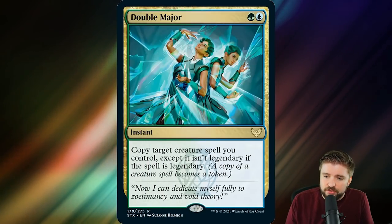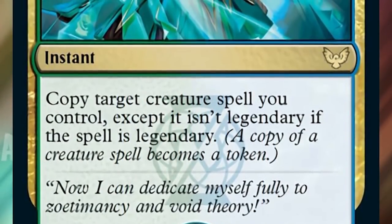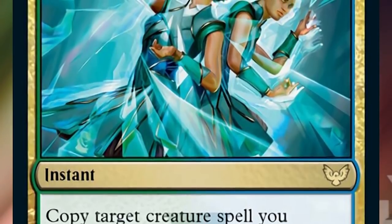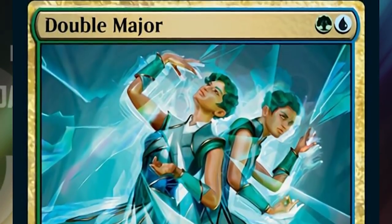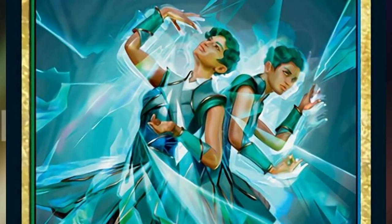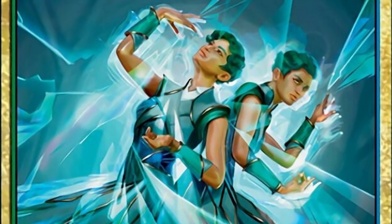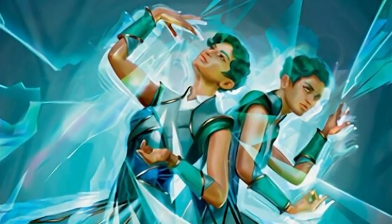Double Major is nuts — I don't know why Quandrix gets all the toys, but they got even more in this set. Double Major says: copy target creature spell you control, except it isn't legendary — the copy becomes a token. One blue, one green at instant speed. You cast your commander and want to pay two and have two commanders? Absolutely bonkers. Any commander with stacking effects is just going to get out of hand — this goes in a Sakashima deck and makes everybody go, 'Wait, what's going on? You've got three now, you've got four?' I really like this instant-speed Quandrix spell.